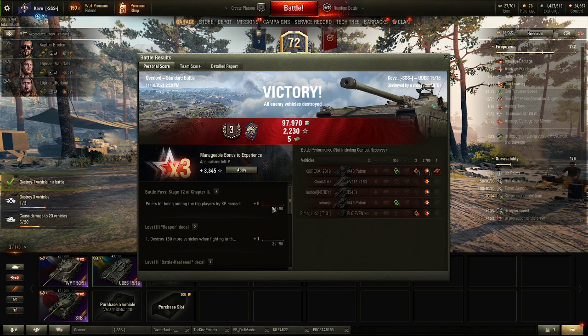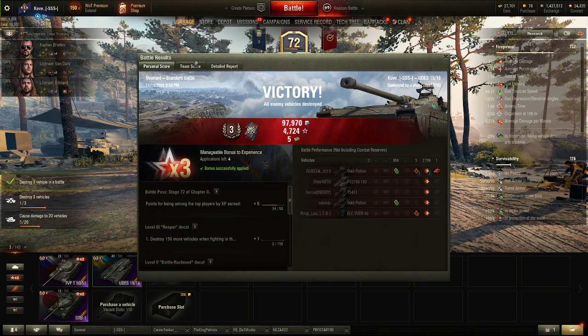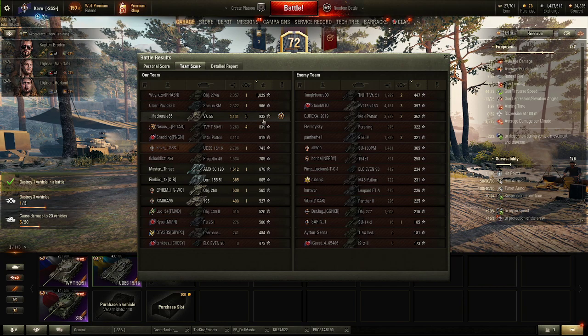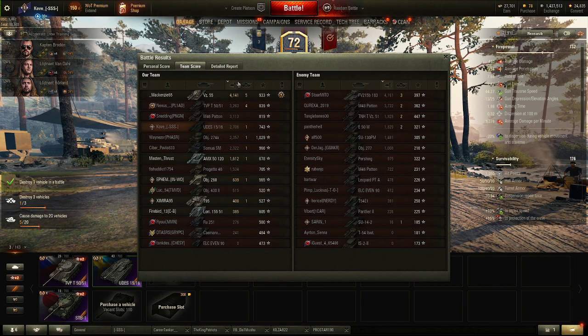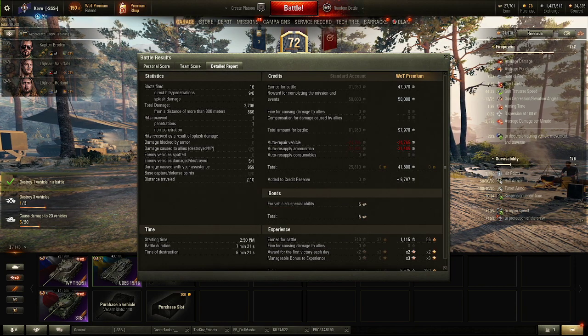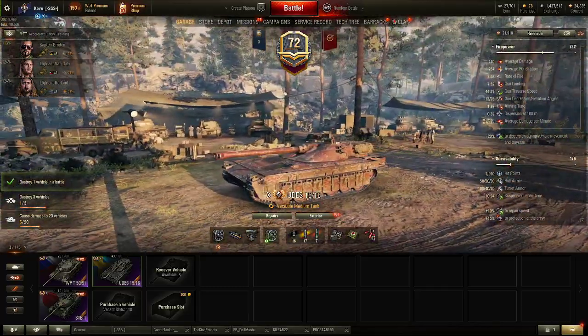Third class master badge, firing for effect - it's what you want to get every single game. That pretty much means you pulled your weight. We got just about 3,700 combined, fourth on damage, sixth on XP. Not a bad game, not a great game, decent game. But yeah, do love this tank - this was my second tier 10 medium I think.